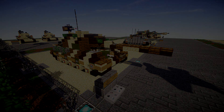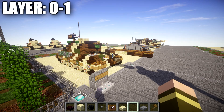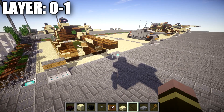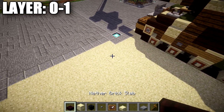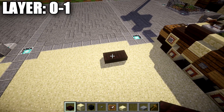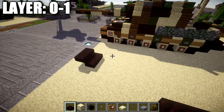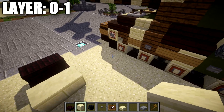Let's go ahead and move into the tutorial, beginning with our first set of layers — layers zero through one. For these layers we're going to get the track set up and everything ready to go. To begin, we're going to place down a row of two narrow brick slabs, then place down two narrow brick top slabs coming off those toward the front. After that, place down a row of two smooth sandstone blocks.